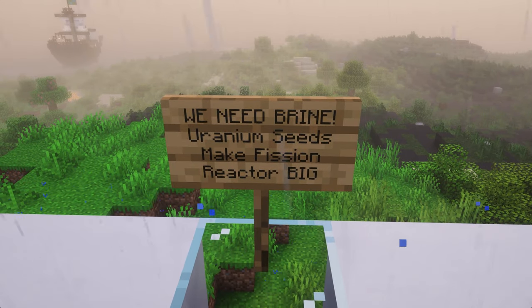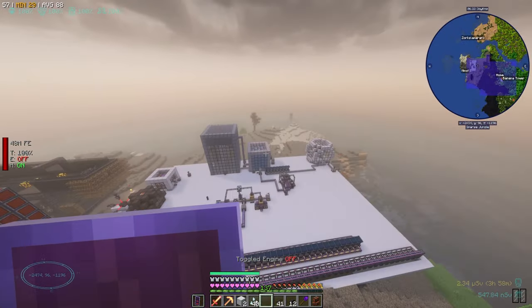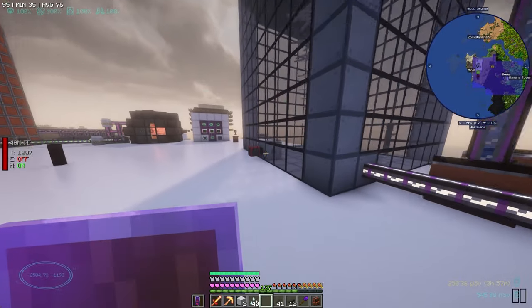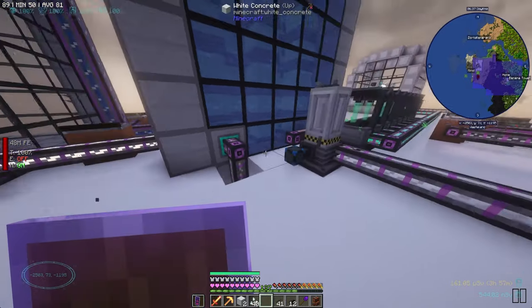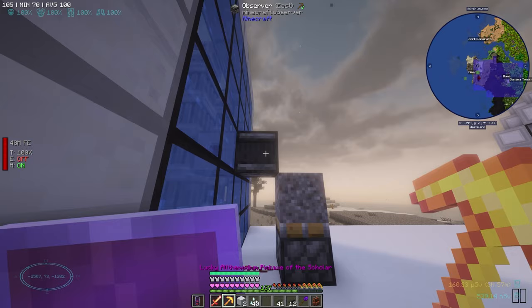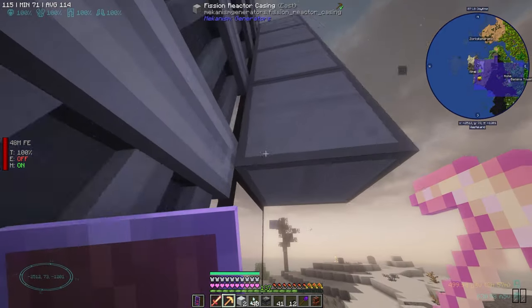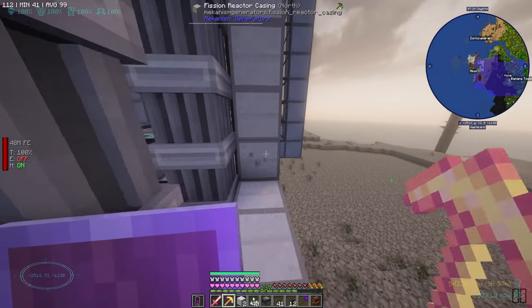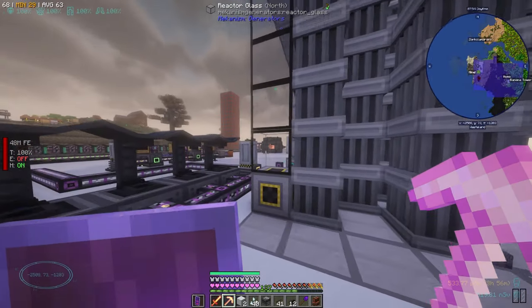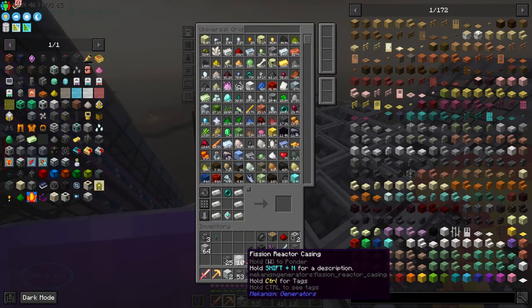Let's go over yonder and check — make fission reactor big. We completed number one, we completed number two, now we need to make the fission reactor big. How much fissile fuel are we producing right now? 128. So we could almost double our nuclear waste production, and pump up our steam too. Let's scram this — we should have no nuclear waste in here so we should be able to break it and make it bigger. The maximum size is 18 by 18 by 18. We're only at eight right now — so we're seven by eight. Well let's go taller. We're going to need to make more fission reactor casings and a bunch of reactor glass.